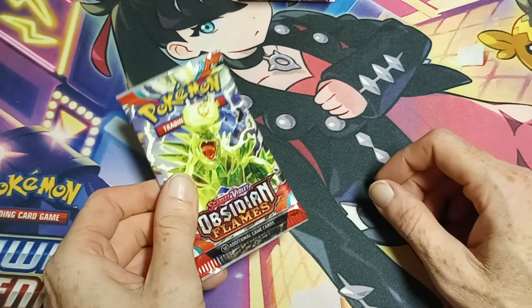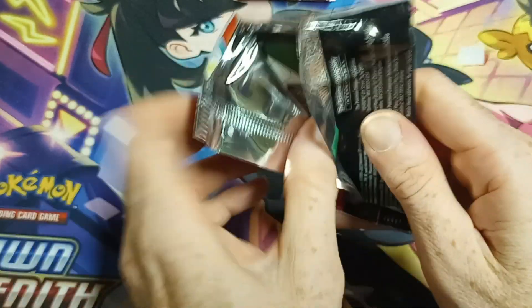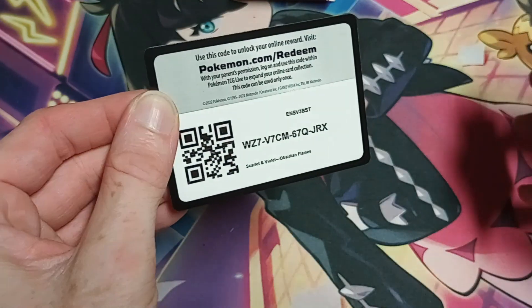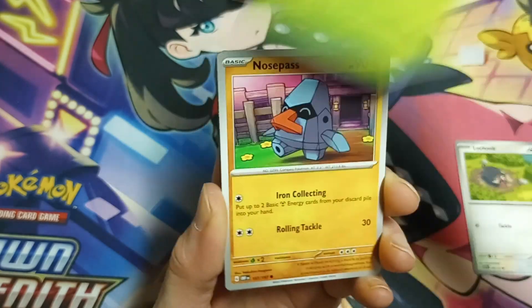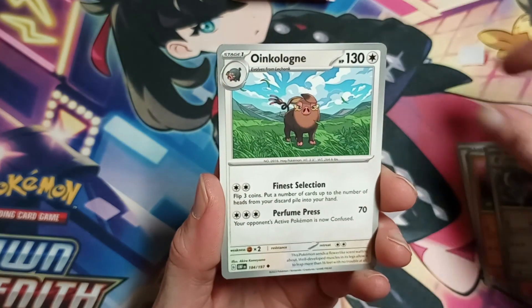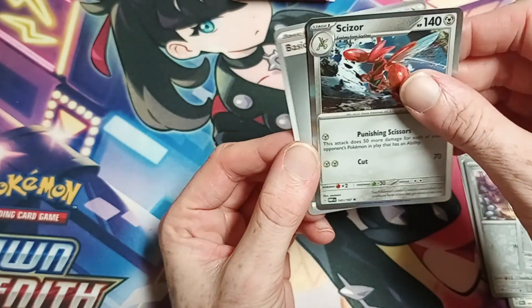Obsidian Flames — I swear if I don't get any crowns either... it's fine, this is the order we have set. Pretty sure there's two crowns in a row next. We have this — don't forget that. Luncheon, a Fungus, a Nosepass, a Litwick, Cetitan, Kingambit, Oinkologne, Oinkologne — sassy pig — Meltan, Pawniard, and a Scizor continuing to disappoint.